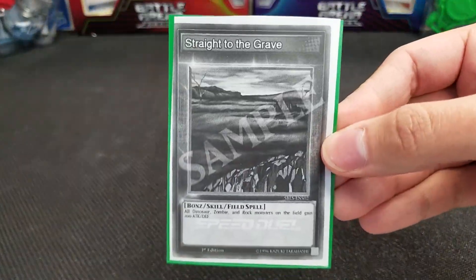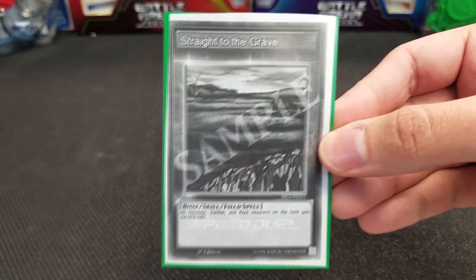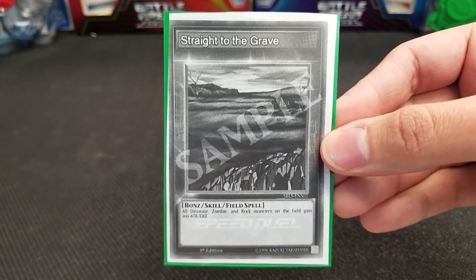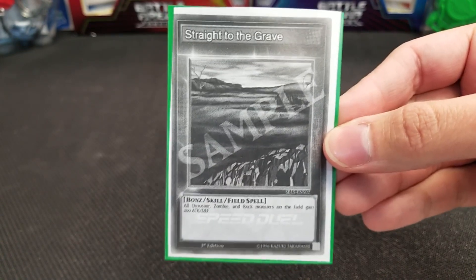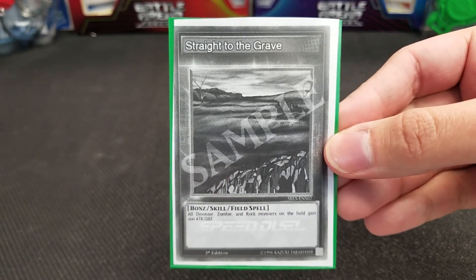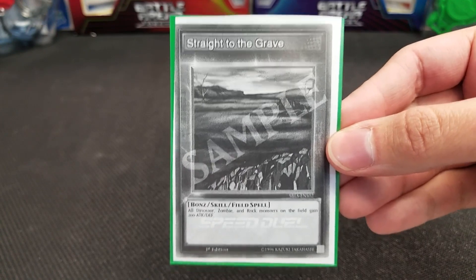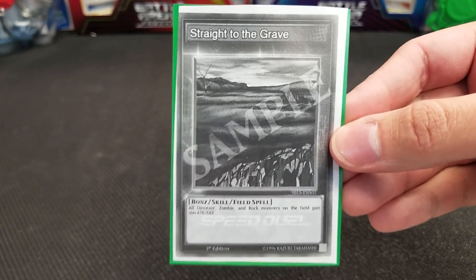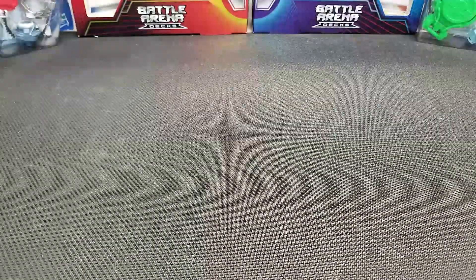I and many others got to use Straight to the Grave — it's actually in this set as a super rare. All Dinosaur, Zombie, and Rock Monsters on the field gain 200 attack and defense. In my first three of the four rounds, myself and my opponent each had a skill card, so they stack. All Dinosaurs, Zombies, and Rock Monsters got plus 400 attack and defense, which made for some pretty beefy zombies in particular.